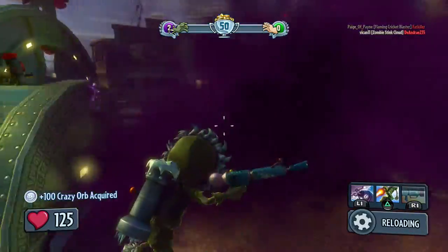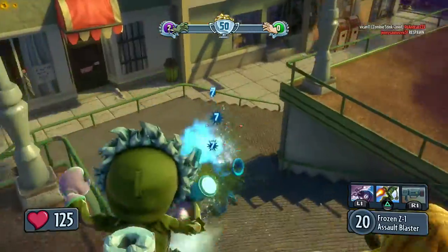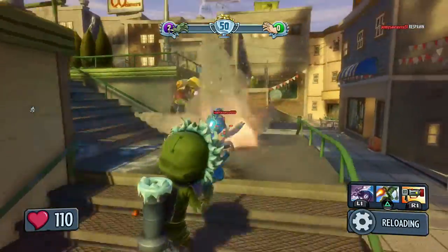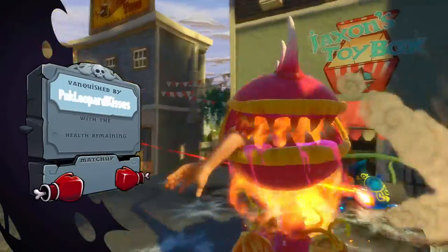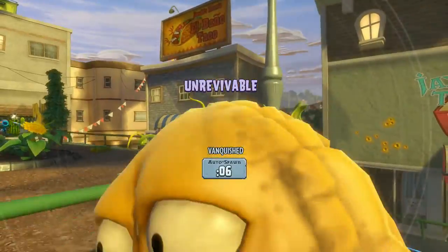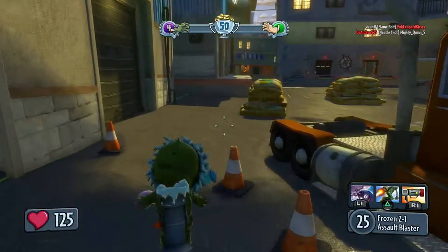We gotta make sure to get the Vanquishes. This is Vanquish Confirmed, so if we don't pick up that little orb, we will not get the kill. He's almost down — got him! Somebody else got that orb. If you didn't know, if I die and my teammate picks up my orb, they don't get the kill either, so it's a good mix of both worlds. There's some tactics to this game mode, which I really like.